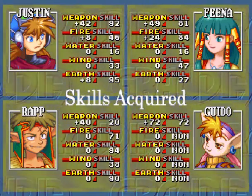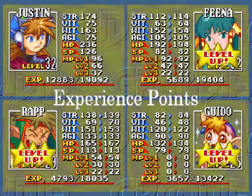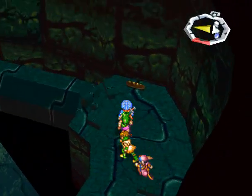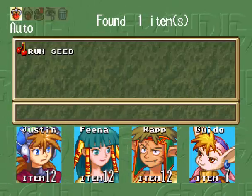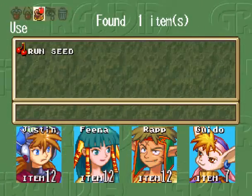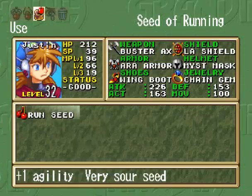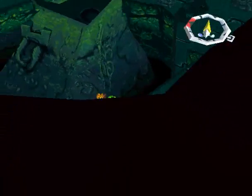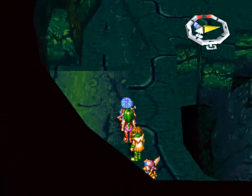Look at those experience points! Guido's weapon skill went up by 72. Now we can change camera angles and see there is a seed here — a seed of running. I actually don't want to give that to Rap because his move speed is already really good. Let's use that on Justin because he has more short-range attacks and needs to get to enemies quicker.